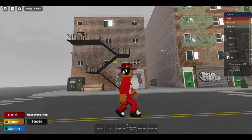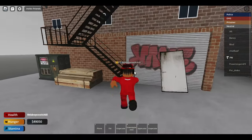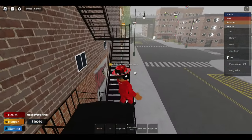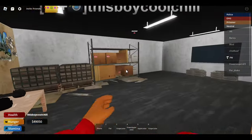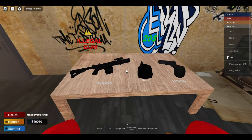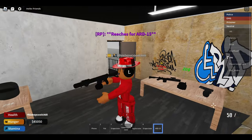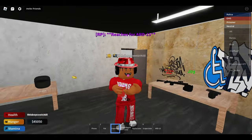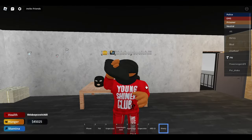This is the black market. After you're done with all the gold, you go in the back at the bottom right here to sell it. But first, up here they have game pass guns — these are really OP guns, especially this one. You can also get masks and put them on.